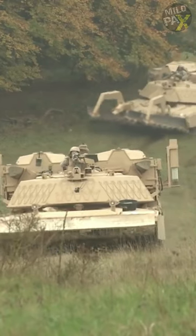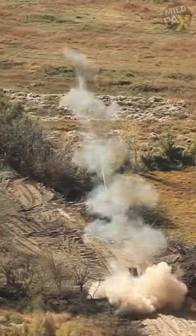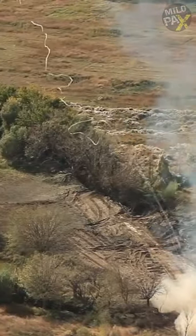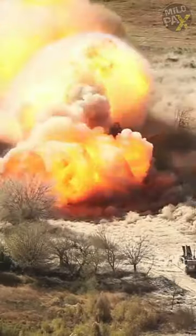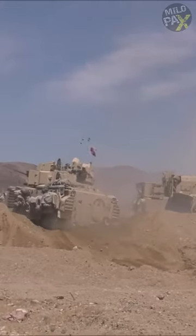The ABV's most exceptional mine clearing capability lies in its two-line charge launchers. These launchers propel C-4 rockets up to an impressive distance of 130 meters ahead, ensuring the safe detonation of hidden explosives and effortlessly paving the way for advancing troops and vehicles.